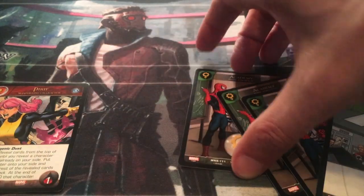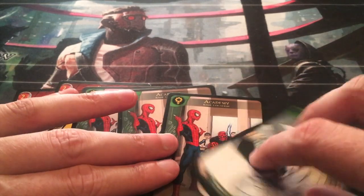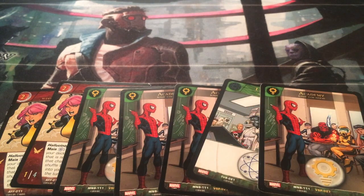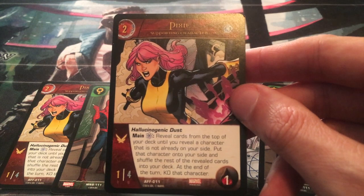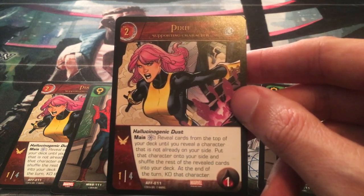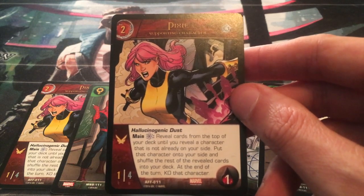Our hand is going to look something like this. The chances of you getting this in your opening hand are pretty slim, but we're going to streamline this for the sake of the combination. Pixie is the mulligan condition. She has the power Hallucinogenic Dust: reveal cards from the top of your deck until you reveal a character that is not already on your side, put that character onto your side and shuffle the rest of the revealed cards into your deck. At the end of your turn, KO that character. That's really where this all hinges - on Pixie's use of Hallucinogenic Dust.